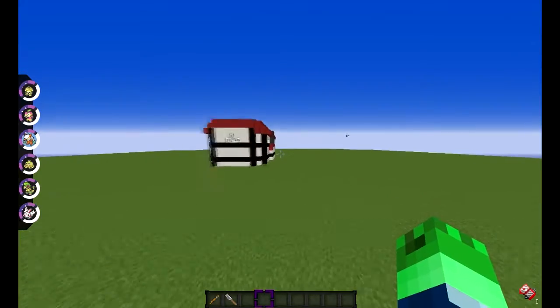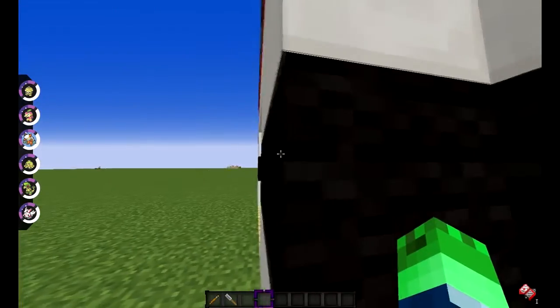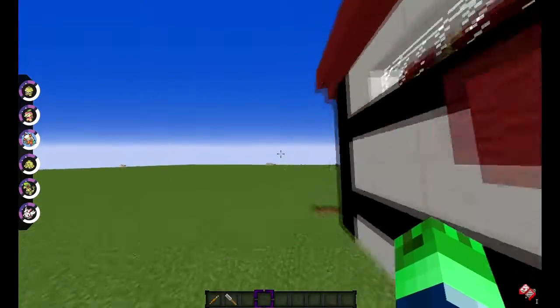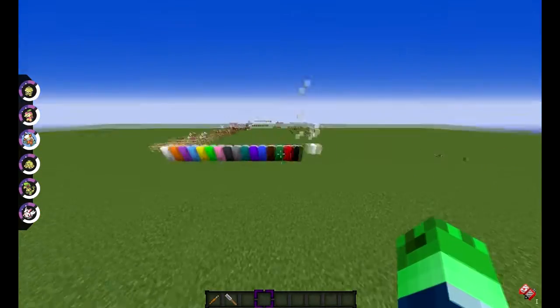I'll just show you guys quickly — this is a Poke Center that spawned. Other PCs naturally spawn red, as you can tell. And you just change them through the colour; obviously rose red does nothing to them.